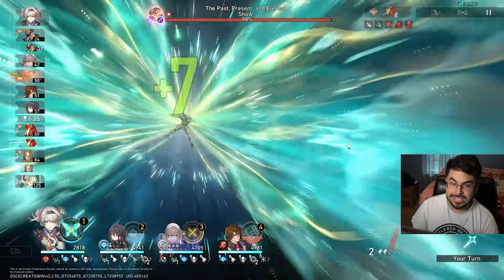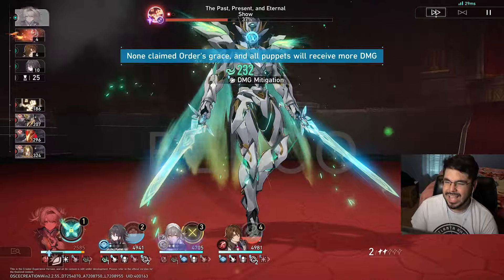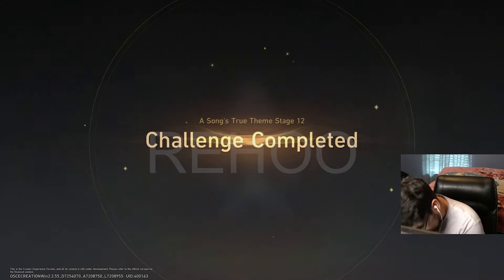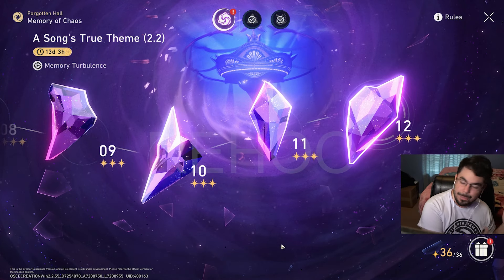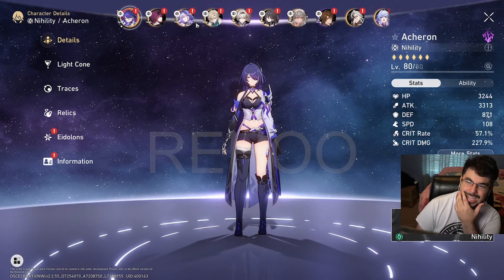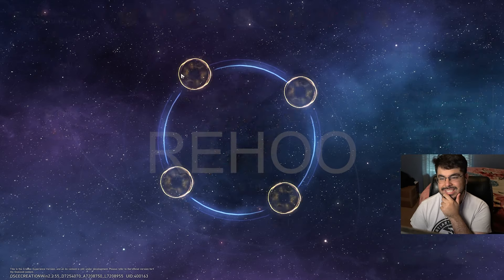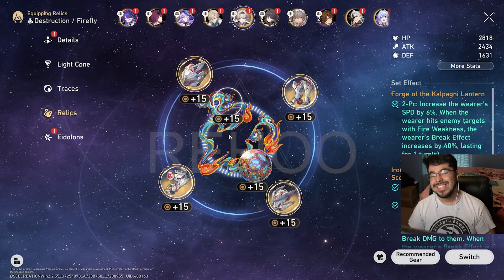She also increases her speed when she's in her ultimate, allowing us to do another insane amount of damage — boom, 52% off the bat — and she still gets to go again and KO. Firefly is cracked out. We just zero cycled MoC 12. The turbulence is kind of cracked for her, giving attack percentage and break effect. Her being able to do that with Fall of an Aeon and very minimally invested relics, and yes, she is E0.